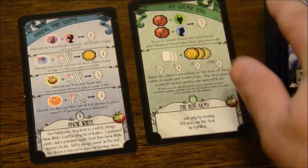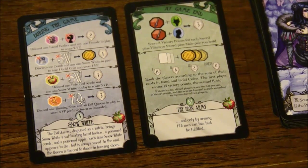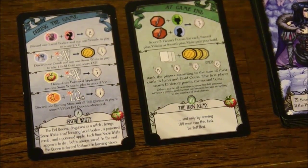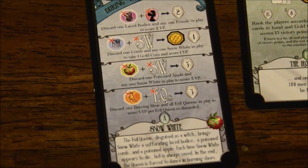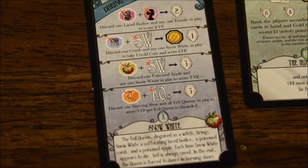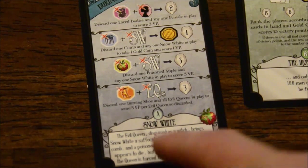You can mix in all the Snow White cards you want, but it will increase the length of the game. You can take some out for a shorter game, but if you're playing with the Snow White cards, you have to play with these special setting cards. The A setting Snow White card tells you what to do with the new items: discard a Lace Bodice with any female in play to score two victory points; discard the Comb with Snow White for a coin and a victory point; discard the Poison Apple to remove every Snow White and get three victory points; discard the Burning Shoes to remove every Queen and get three points for each.